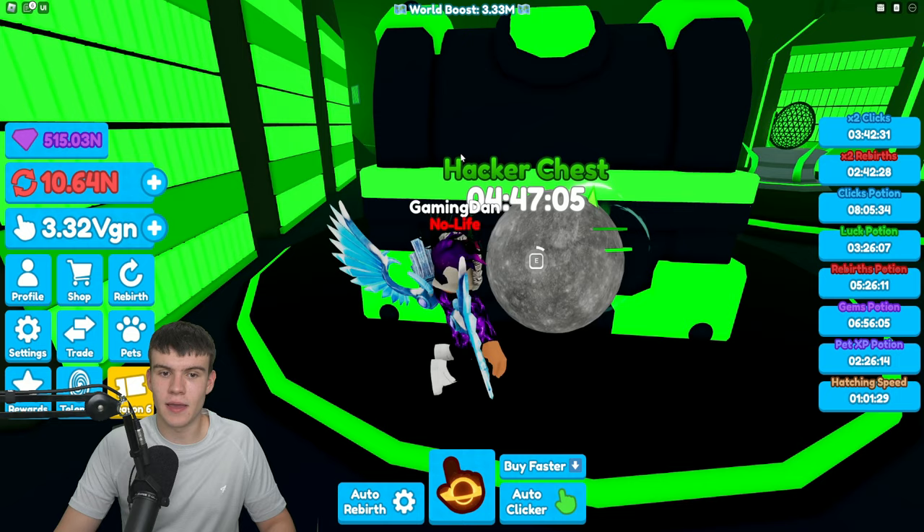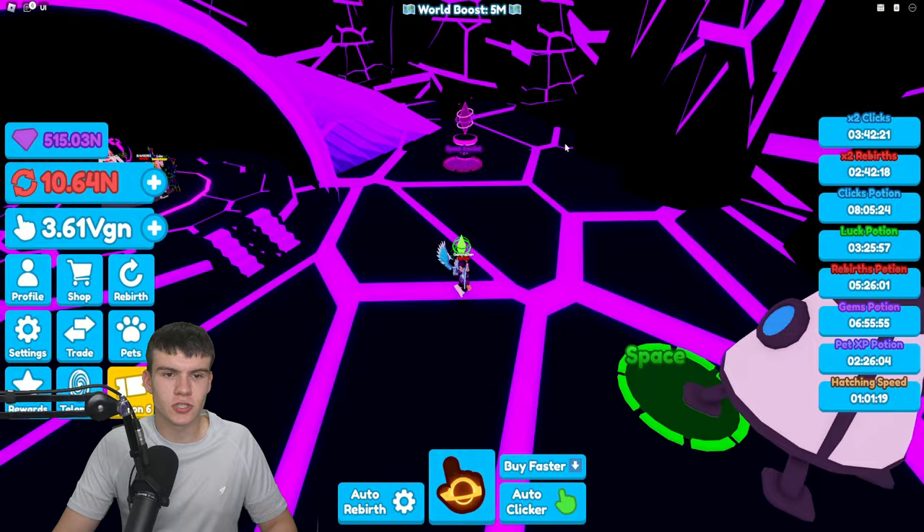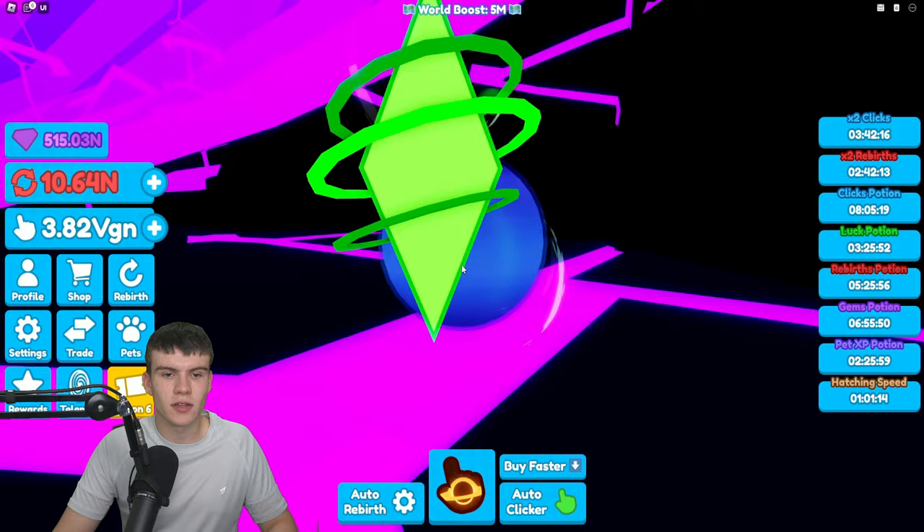Next, teleport off into the black hole. We're going to claim one here — go in and behind here and claim this one right now. There we go, nice and simple — we've got that one.